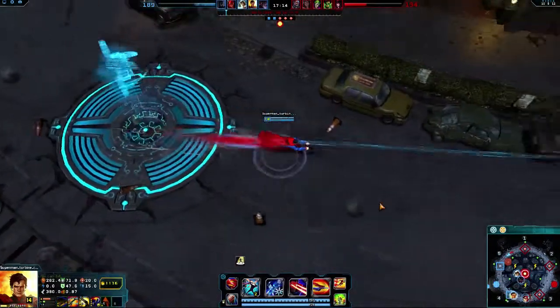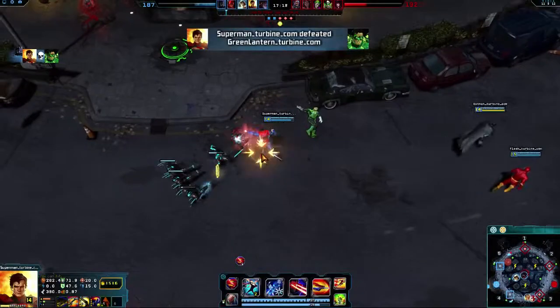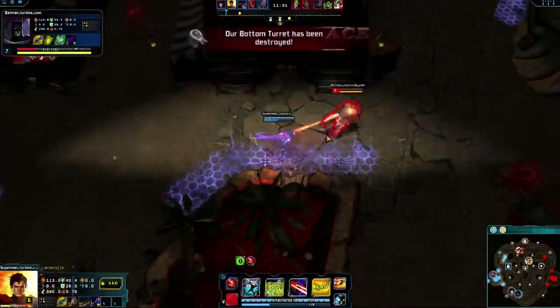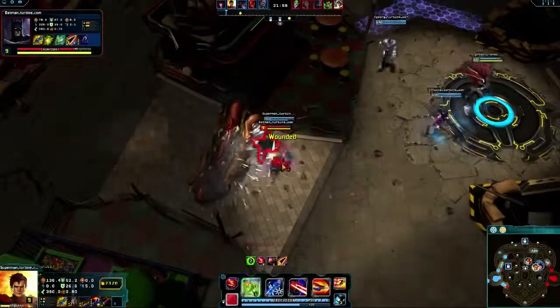Speeding Bullet is a great way to initiate or chase down fleeing enemies. After landing your ultimate, a well-placed Frost Breath will slow your target. Use this moment to reposition and blast the target with Heat Vision, doing your best to push them towards your team.